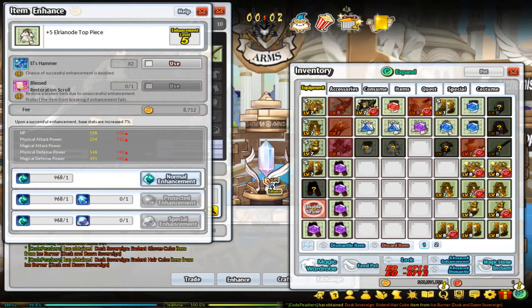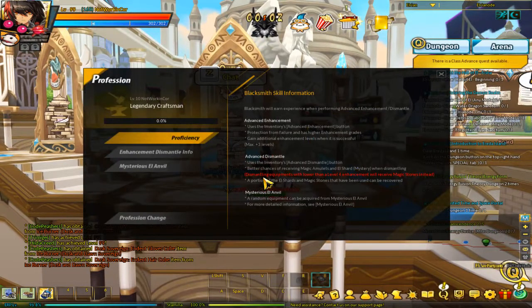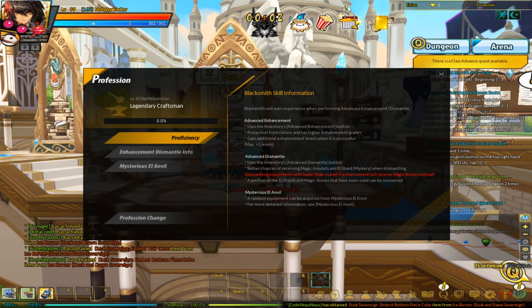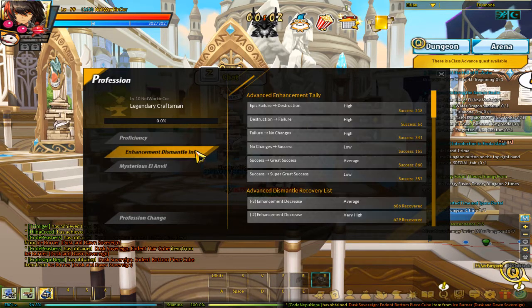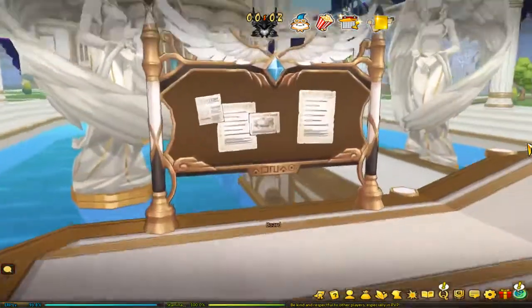Now for certain characters — people in the game that chose the Blacksmith proficiency at level 40, where you get to choose between 3 professions: Treasure Hunter, which farms up materials; Alchemist, which crafts up potions; and Blacksmith, which works on gear — pretty much what it allows you to do is have certain advancement enhancing and dismantling effects. We mainly care about the enhancing, which means you have higher chances of enhancing your gear to be better.